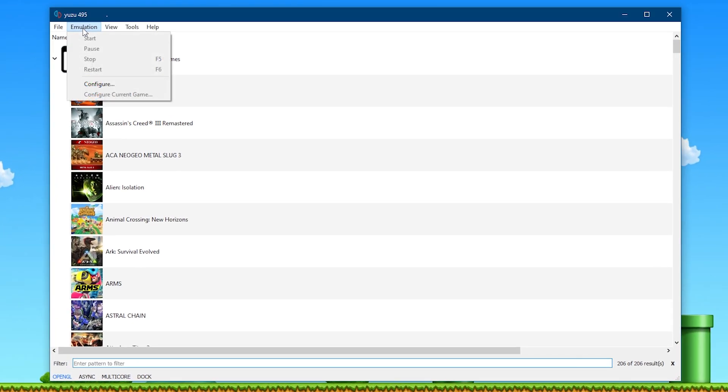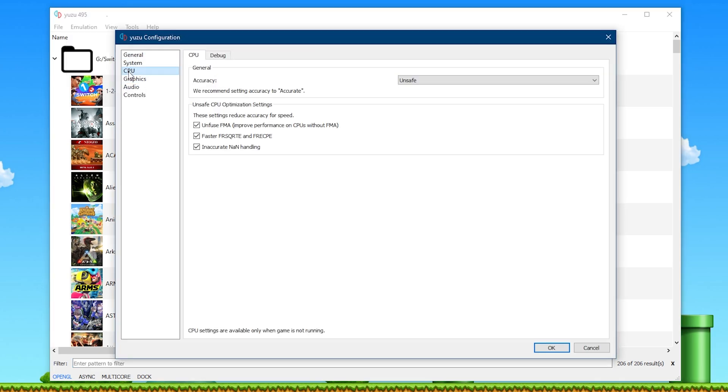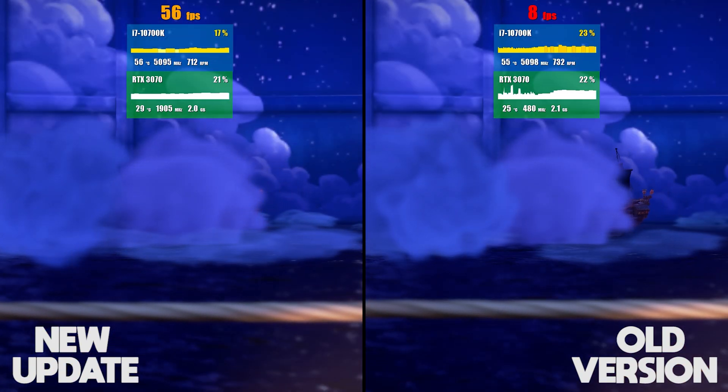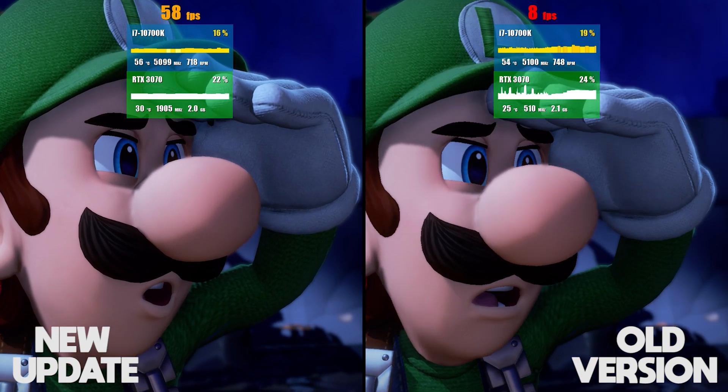Utilizing this new fix is super easy. All you need to do is come to Emulation, Configure, your CPU tab, then make sure that instead of using Accurate, you are using Unsafe. Also make sure that on this latest update, you have the inaccurate not-a-number handling option available to you. If you do not have this option in your CPU tab specifically labelled under Unsafe, please make sure that you update to the latest version of Yuzu Emulator.